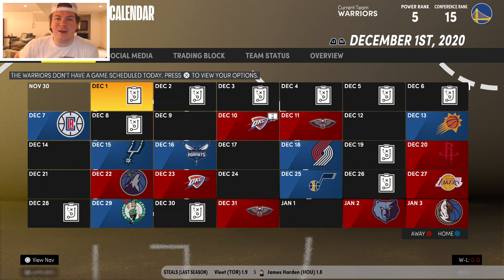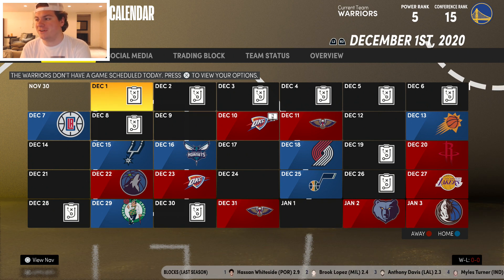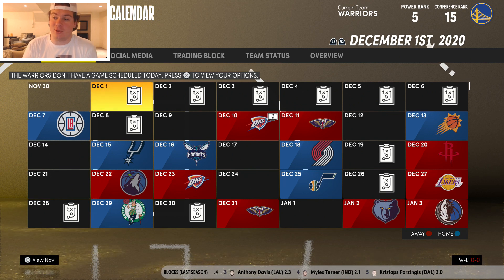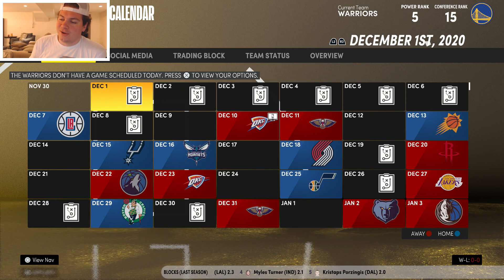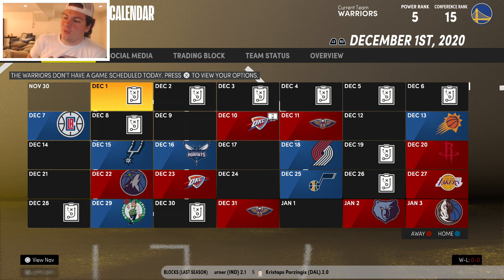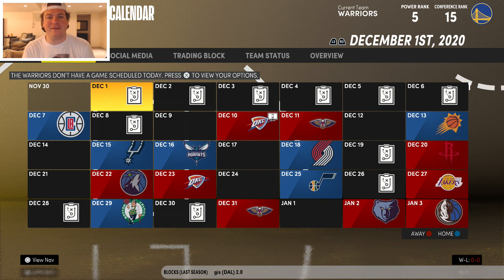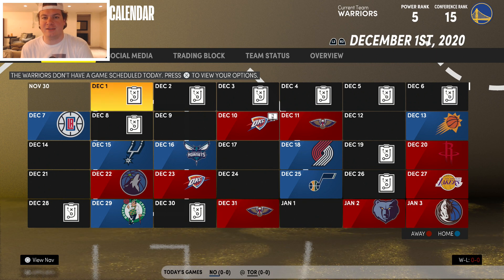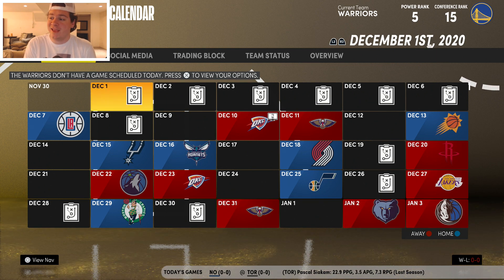Welcome back to another rebuild on NBA 2K21 Next Gen. Today we're doing another trading every player rebuild with the Golden State Warriors. Basically, I have to trade every single player on this team, and at no point can they ever come back on this roster for any reason. After I trade the entire roster, before simming year one, I cannot make any other trades.